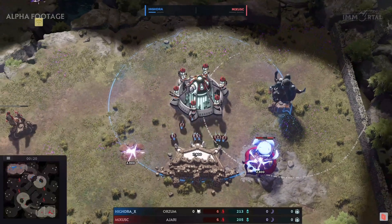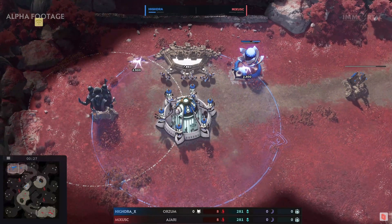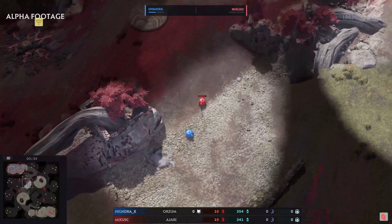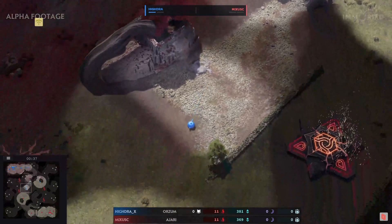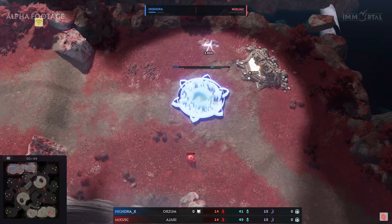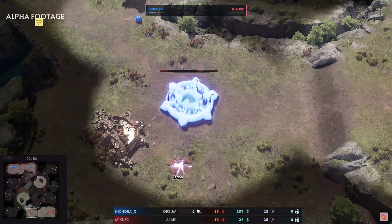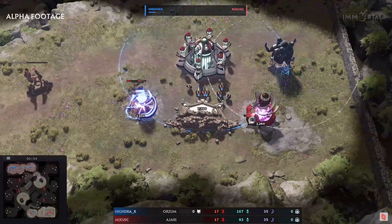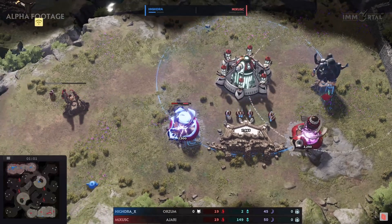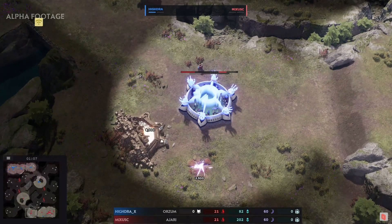We have early development here — an expansion and some early tech with an ether into potentially another expand. It's been the usual opening across the board. Neither player has a legion hall yet, so you could technically call this a fast expand in RTS terms. Looking to get some moats out and potentially start getting miners going.